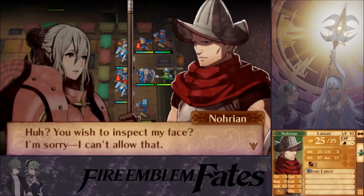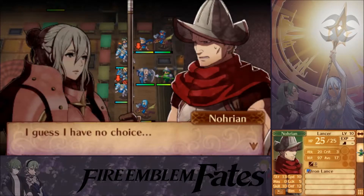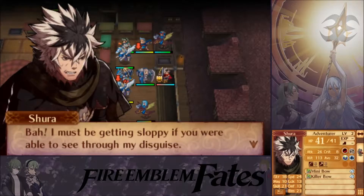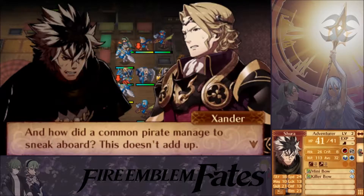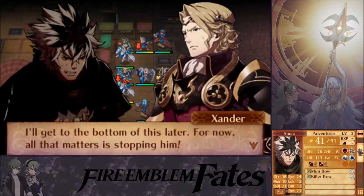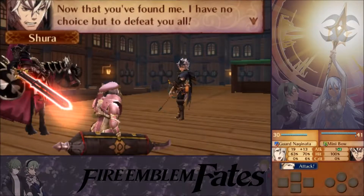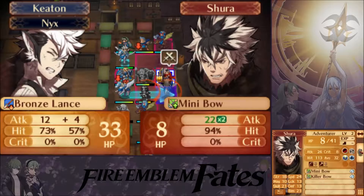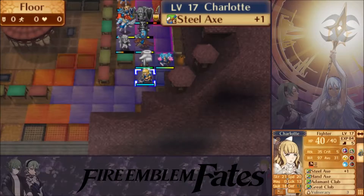I haven't seen anyone suspicious around here, but I keep looking. You wishing to inspect my face? I'm sorry, I can't allow that. I'm not hiding anything — stop that. Unhand me, you fiends. I guess I have no choice. I must be getting sloppy if you were able to see through my disguise. Wait — that's a Norian pirate, but he leads his men just like a ninja. How did a common pirate manage to sneak aboard? This doesn't add up. I'll get to the bottom of this later — for now, all that matters is stopping him.